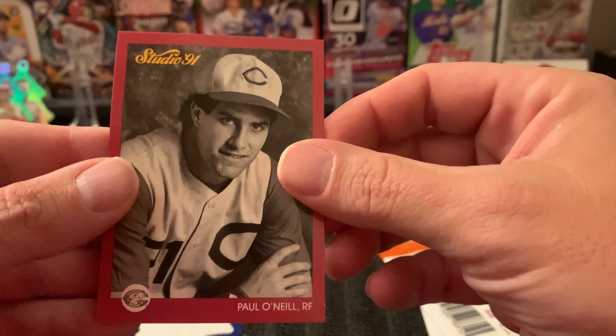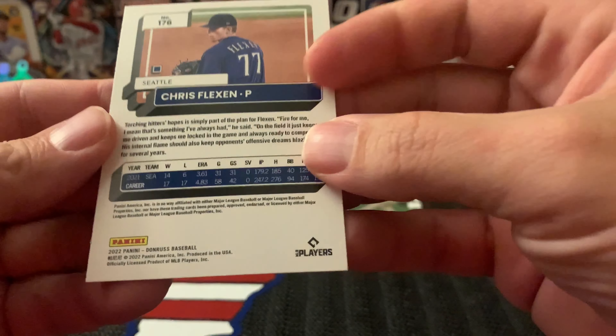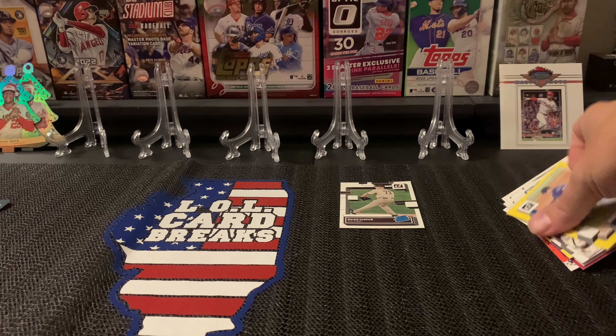On to the second pack for me. We got Nate Lowe, JR, and Reece Hinds — all right, Reece Hinds is my first rookie. And Chris Flexen — I don't think he's a rookie. No, he's a '21. So Reece Hinds is my rookie.